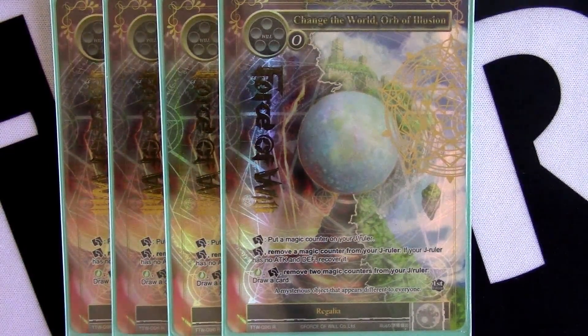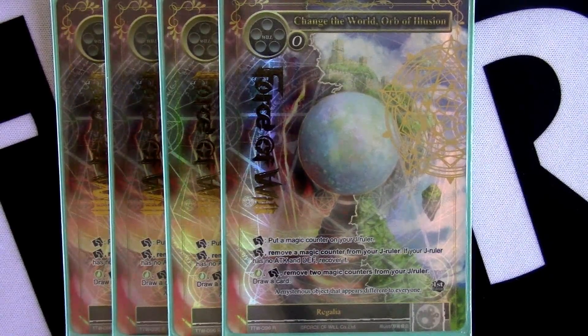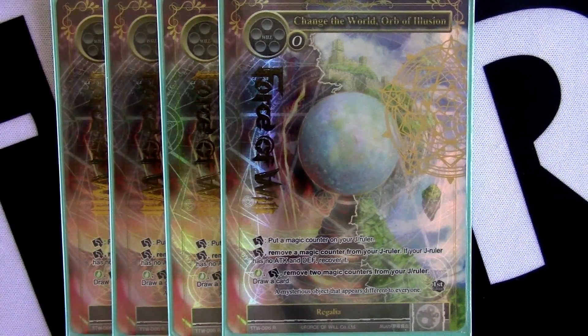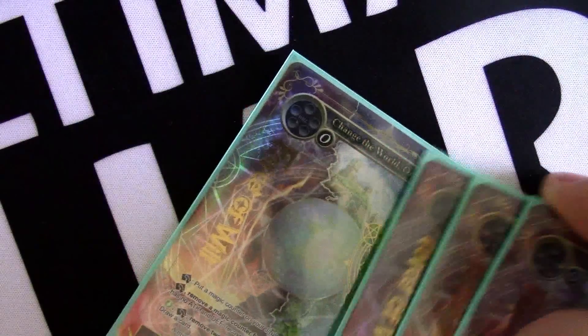Going into the main deck: when we're playing wind stones and Reflect, it's no surprise we're auto-including four Orbs. Not only does this generate card advantage, it allows you to bounce multiple things in a turn, tutor and then bounce — things of that nature. There's a lot of value you can get out of having Orbs in the deck and I absolutely believe it's a must-include.